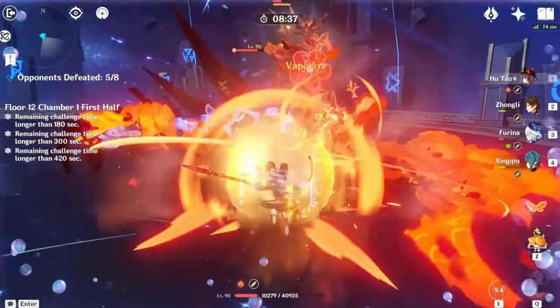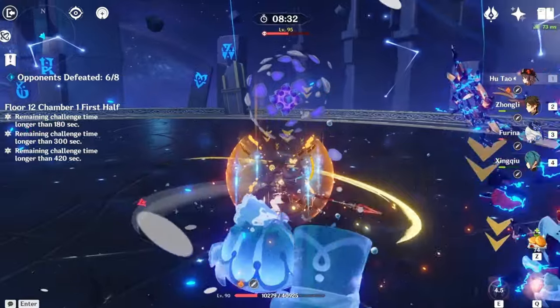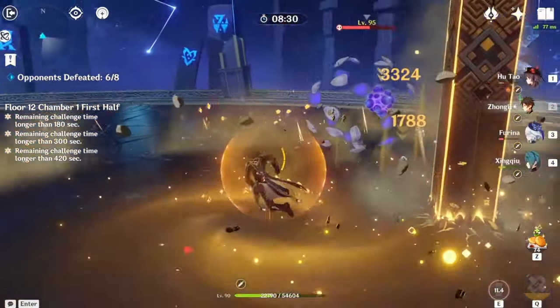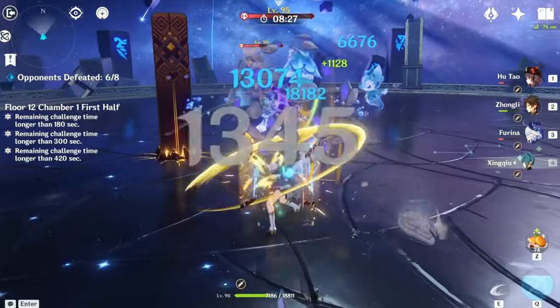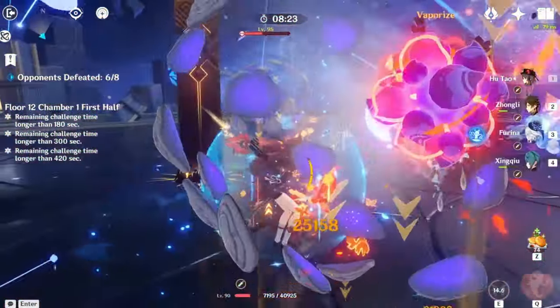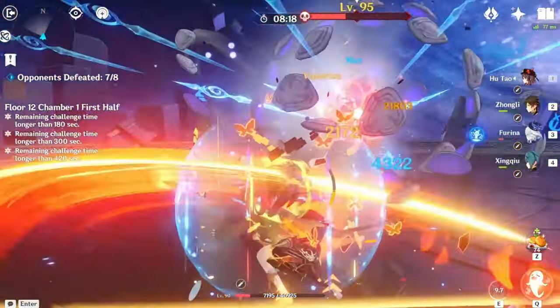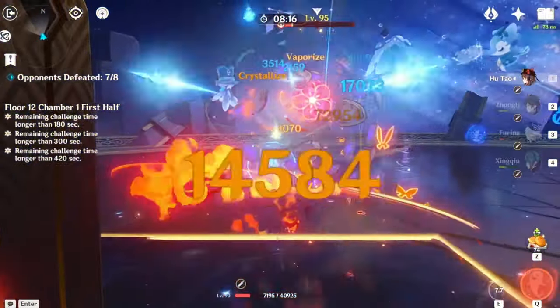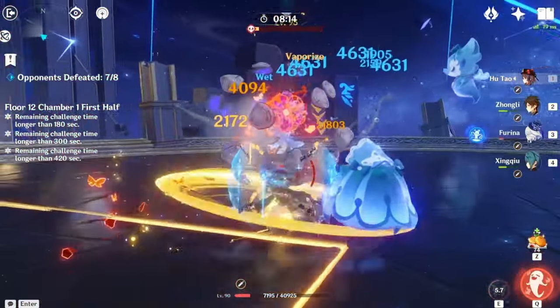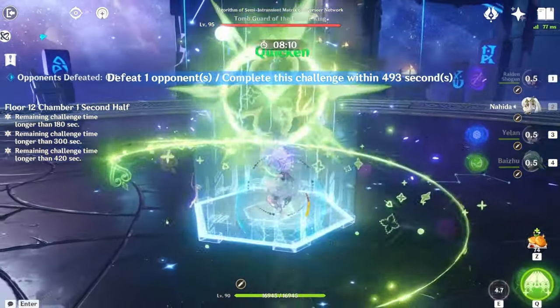The main strategy for first half is to burst down as much as you can, and also bring Hydro characters to deal with the two Abyss Mages, since they have Pyro Shields. You have to deal with three shield enemies in this chamber — technically five because of the Dendro Orbs. But if you bring a really good DPS team with Hydro, it'll be fine.